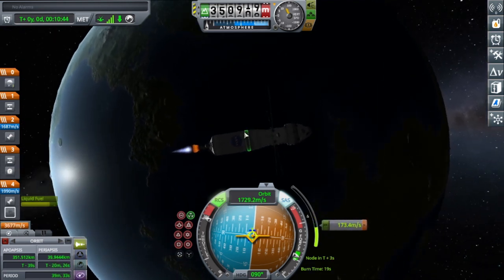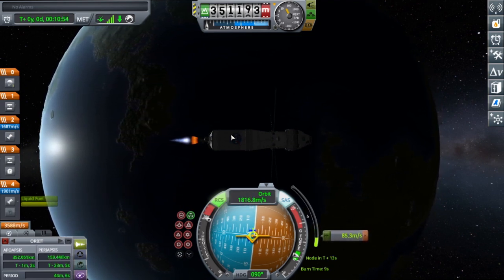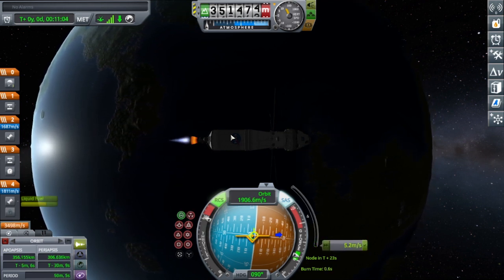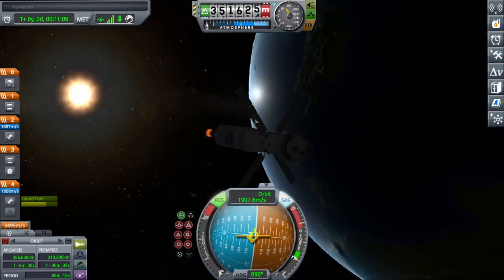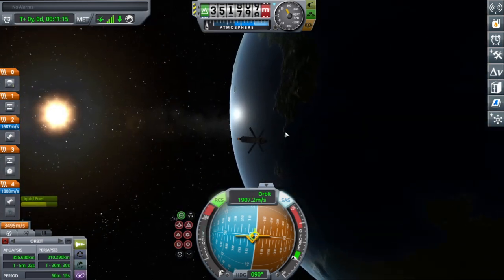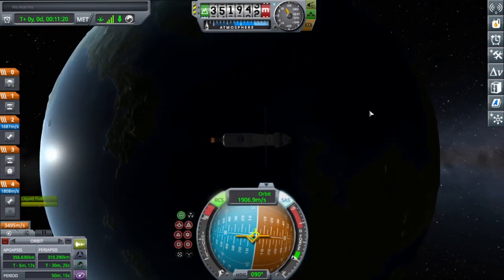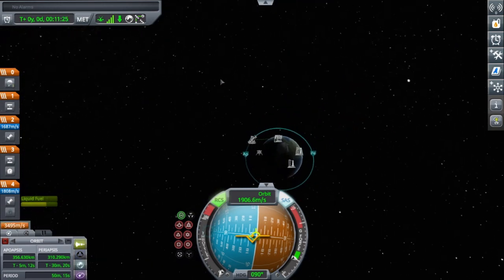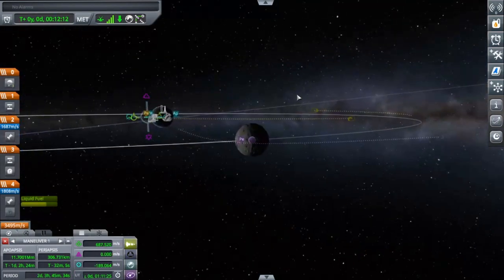I just need my periapsis to get to 7. See how far from the ship. Okay, we have a good stable orbit. Yep, that's nice. Now time to plan the new one — yep, that looks good.